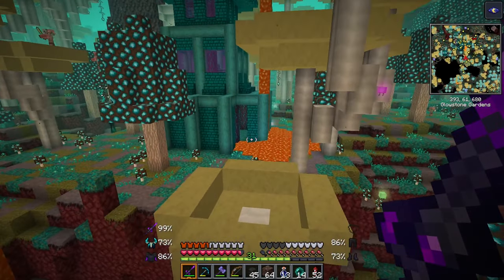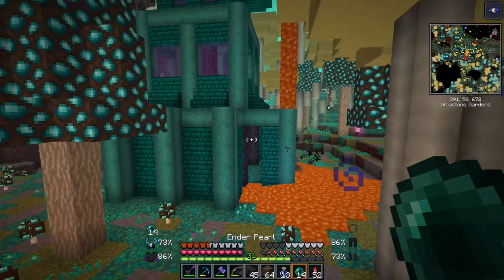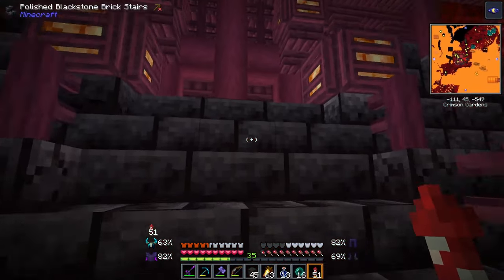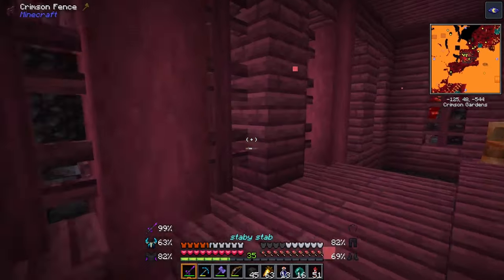Next is the Citadel. This structure is pretty rare and the only thing I found was a chest at the top with a bit of loot. Next is the Piglin Manor. In this place you will find lots of piglins that can be used for trading. However, you may not find any loot here, but it is definitely worth checking out.